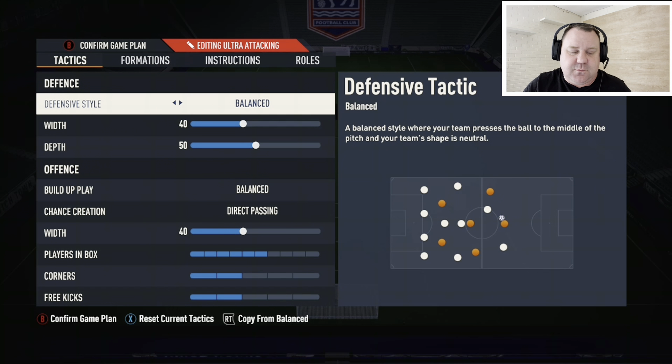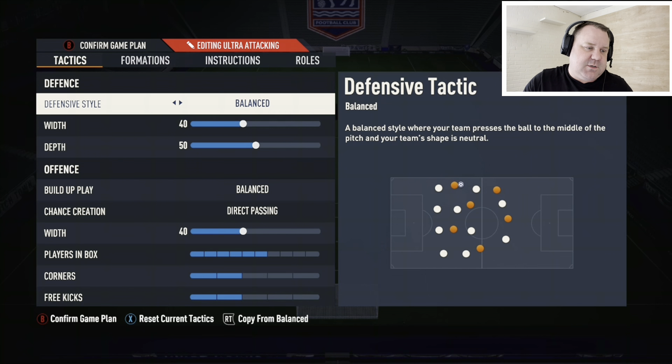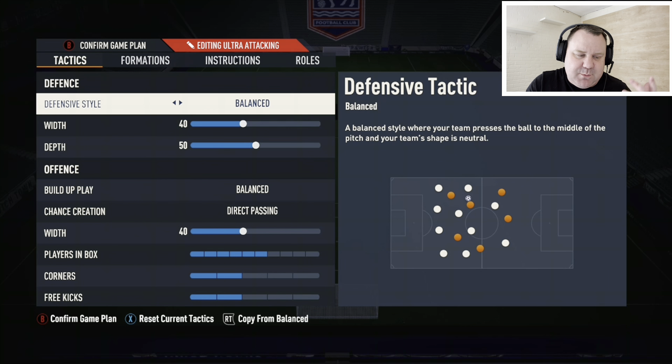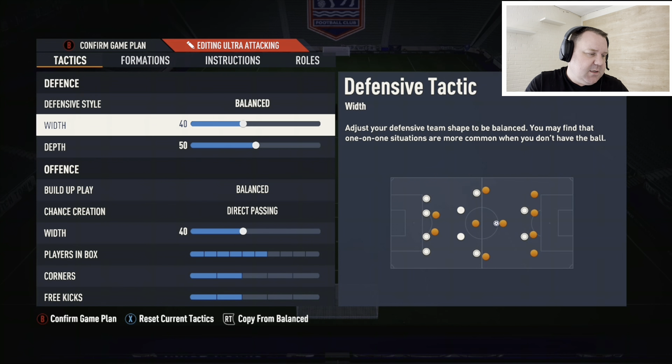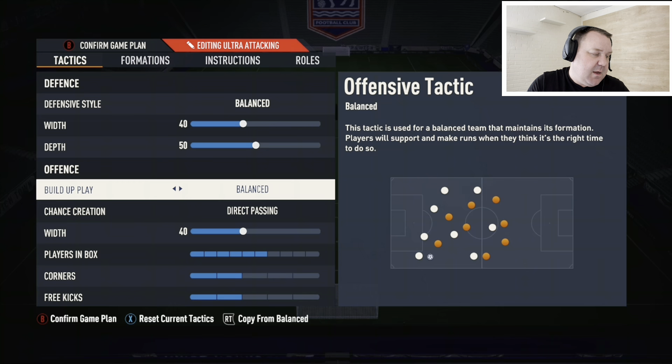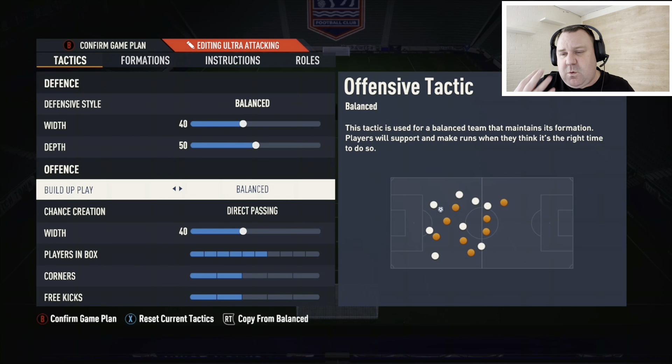Defensive style: Balanced. This is not an overly attacking formation - it's very balanced, so we're not putting it on pressure, heavy touch, or press on possession loss; leave that on balanced. If you're able to press on your own, terrific, if not just leave it. Defensive width: 40. When playing a back four we always look at 40 to 45; with a back five it'd be 30 to 35. Defensive depth: 50. This is a relatively defensive/balanced formation, so we're not ramping it into the 60s or 70s.